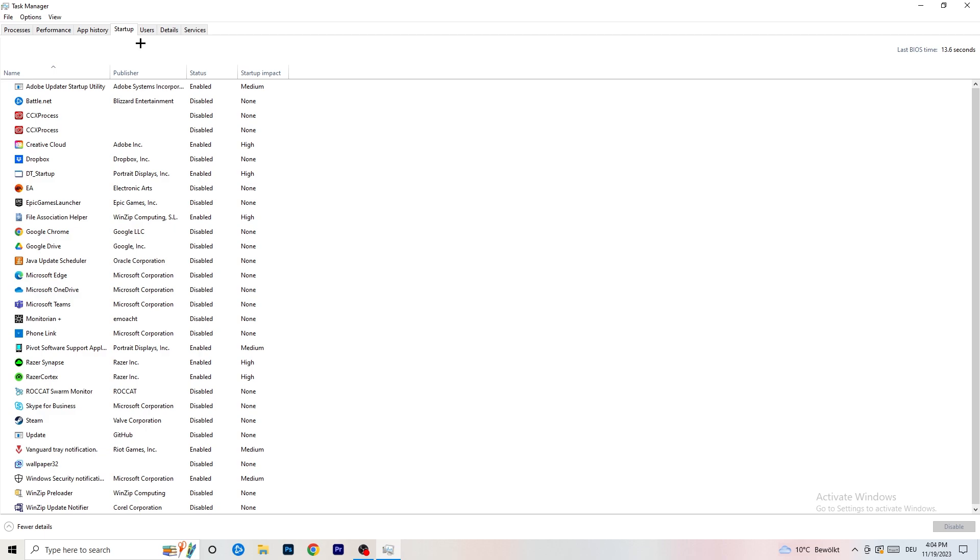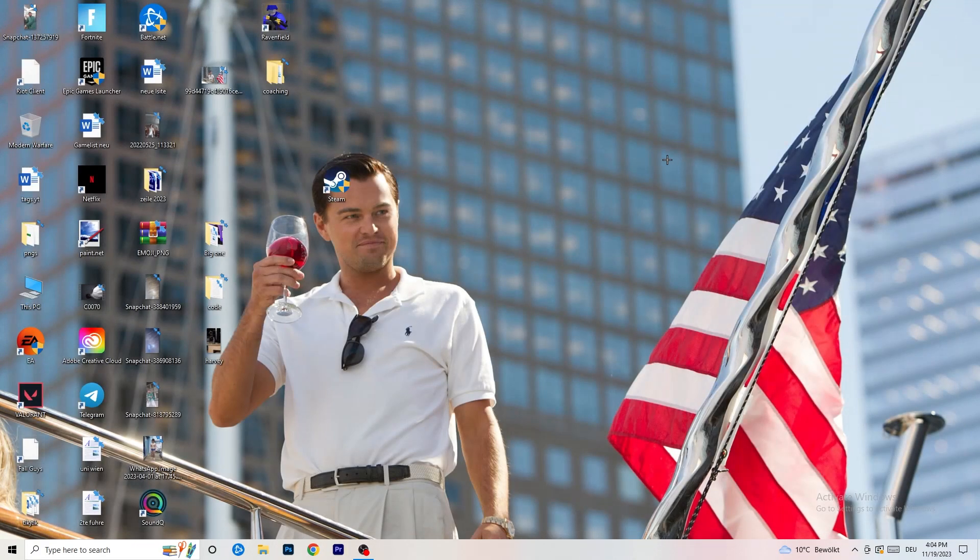A lot of problems start in the Startup tab. If you have too many programs starting when you boot your PC and running in the background — even without you knowing — it will cause FPS drops on a low-end PC. Go through the startup programs you don't need, right-click them, and click Disable. Once you're done, close Task Manager.